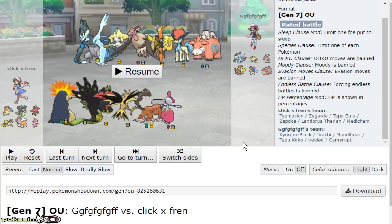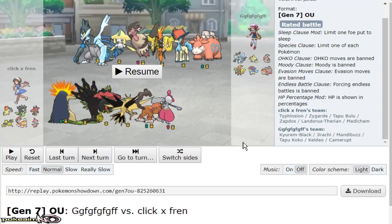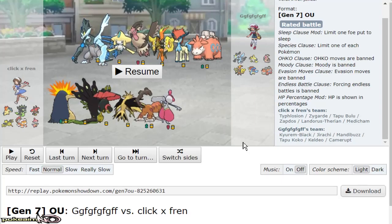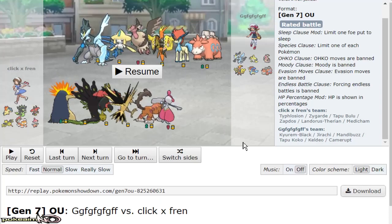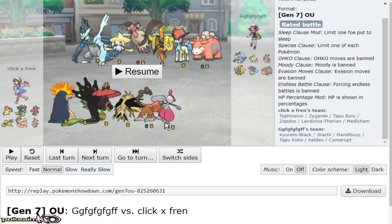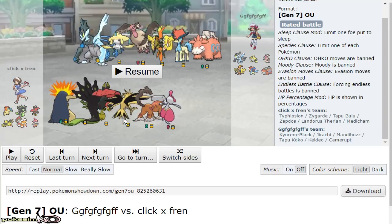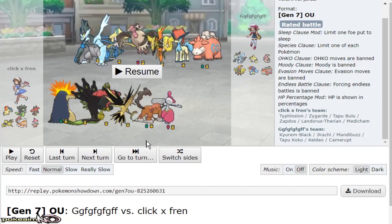I'm gonna show y'all real quick this replay. I wanted to use Specs Typhlosion — that was 100% what I wanted. So I got Glare's Eye Guard, Static Discharge Zapdos, a few Pokemon like that, and then I wanted some breakers like Medicham, Landorus, and Bulu. I don't use the Greninja. The team is ridiculously ice weak — I know, I can see it — it was a test build.